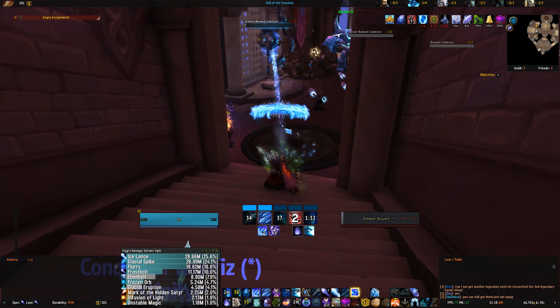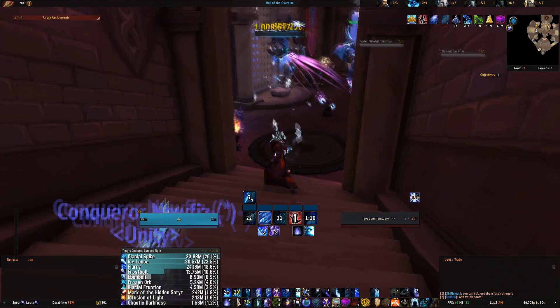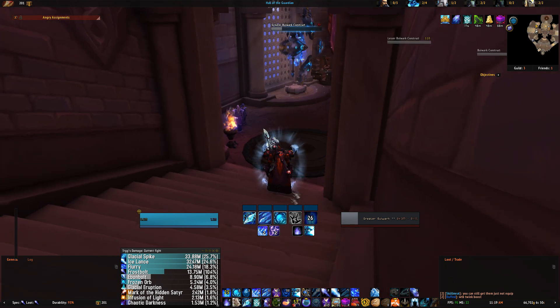When you're under three Icicle stacks, consume that Brain Freeze proc with a Frostbolt. So to recapitulate the three phases: the opener phase — ignore the Brain Freeze proc rule, go as fast as you can and do as much damage during Icy Veins for your first two Glacial Spikes. After those two, go into phase two where you apply the Brain Freeze proc rule. Any Fingers of Frost procs you can dump at the end of your Glacial Spike. Then phase three: when you have five Icicle stacks and Frozen Orb plus Evocation are about to come off cooldown, launch Frozen Orb, shatter Evocation, then shatter your Glacial Spike — or just Glacial Spike into Ice Lance if you can't shatter it.